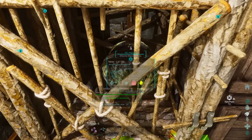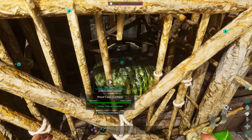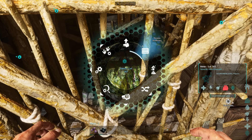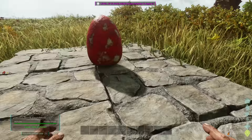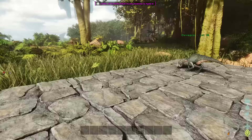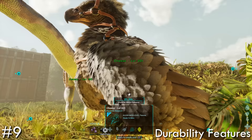Some dinos have brand new features. Dung beetles, for instance, now automatically pick up poop on the go — you don't need to put poop in them anymore, it will automatically pick up poop, but you can disable this if you really wanted to. Oviraptors apparently have a similar feature as well, allowing you to collect eggs on the fly, giving you some really cool automated features that we only saw in mods before.